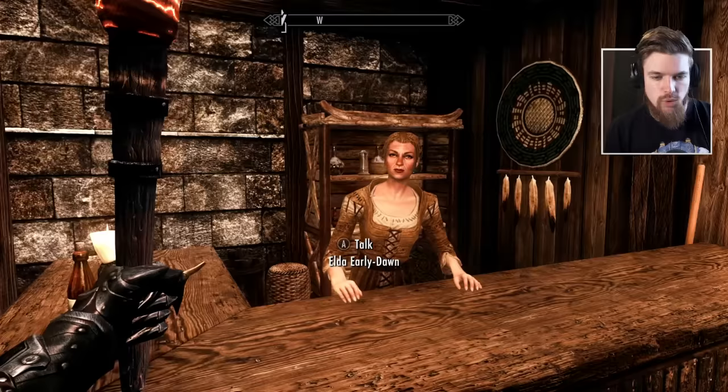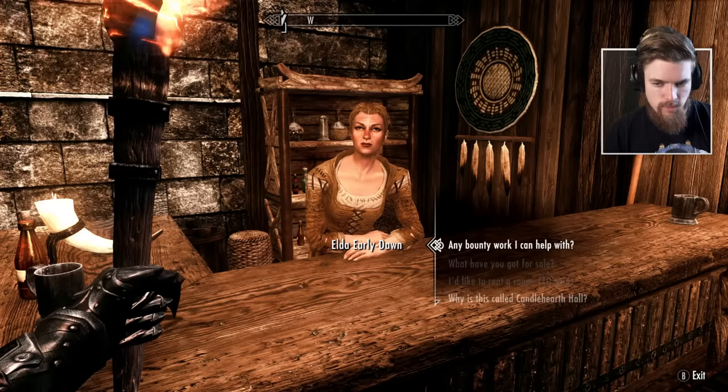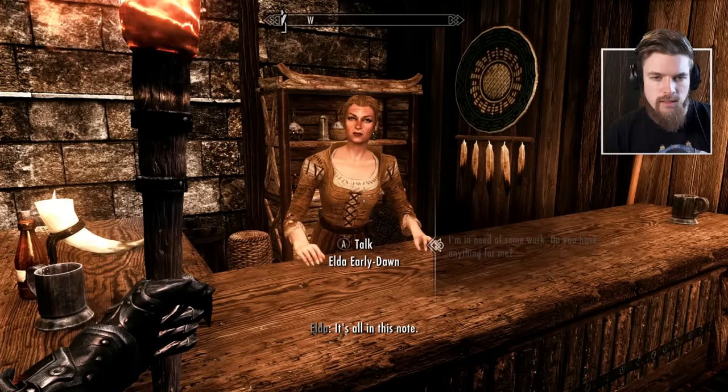If you don't have the quest, talk to Elda at Candlehearth Hall and ask her if she's heard any rumors repeatedly until she finally gives you the quest Missing Merchant. She may give you other quests first, but keep asking until you receive it. Now we start the quest Missing Merchant and need to read the note she's given us.